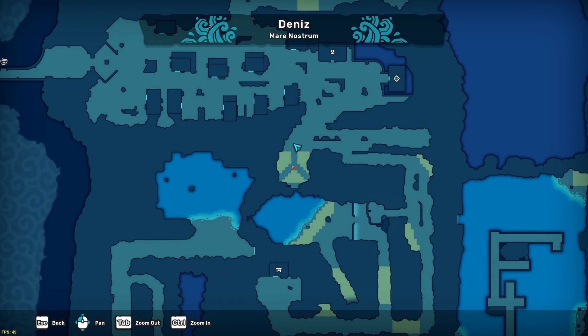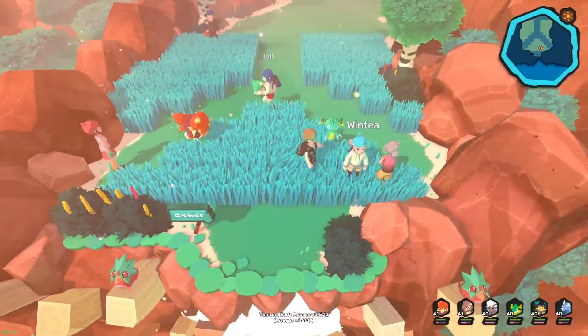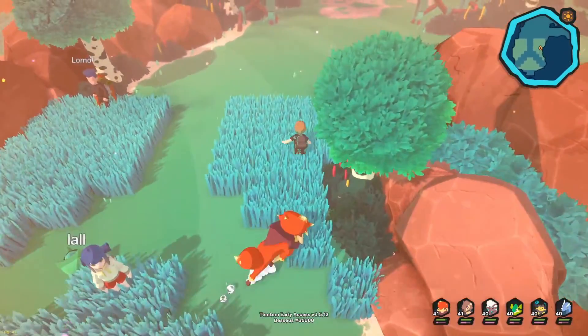Just capture one out in Thalassian Cliffs and come back with it in your squad. This is the spot right outside of Irisola — just use this area and run around until you find one and capture it, and then you are done. He gives you a revive for the trouble.